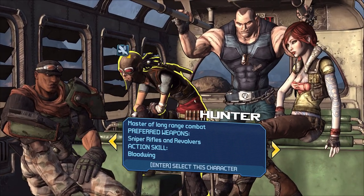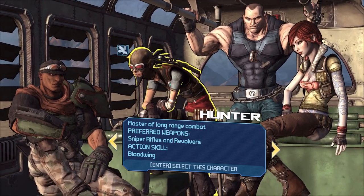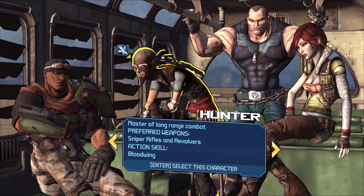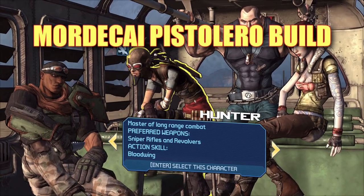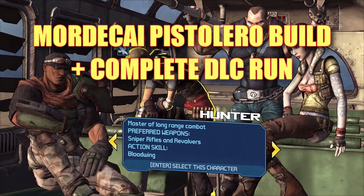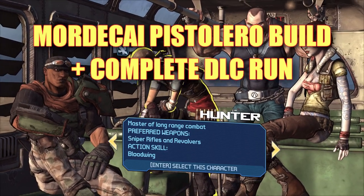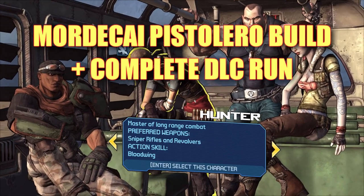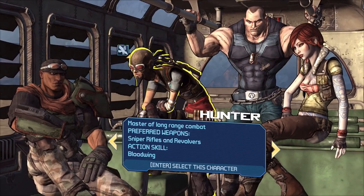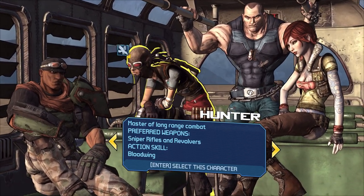Borderlands now has my undivided attention. This walkthrough I'm about to do is a personal project with two main goals: one is to create a Mordecai pistolero build, and the other is to do all the DLCs in playthrough one but at the same time solve the DLC leveling problem. That's going to require a lengthy explanation, and later in this video we'll be grinding through what I call a million dollar power start, so I'll explain everything during that grind.